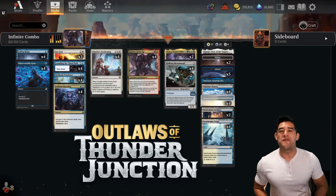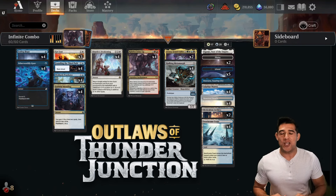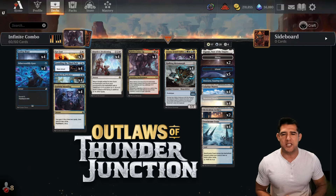Welcome to Ace MTG and we have a fun one for you today. We have a turn four infinite combo kill that actually comes together very frequently, with all sorts of synergy to make sure that happens.